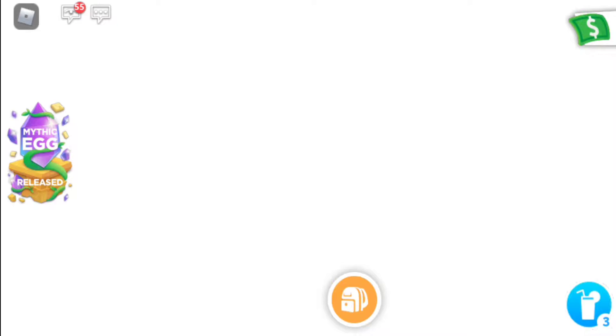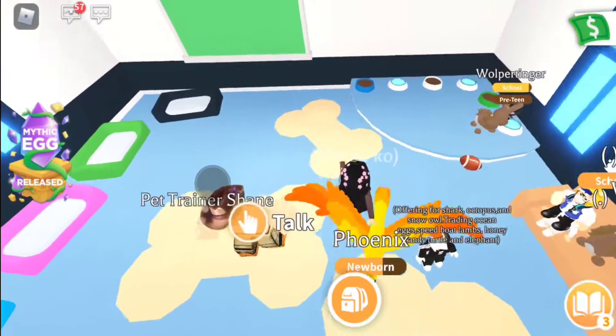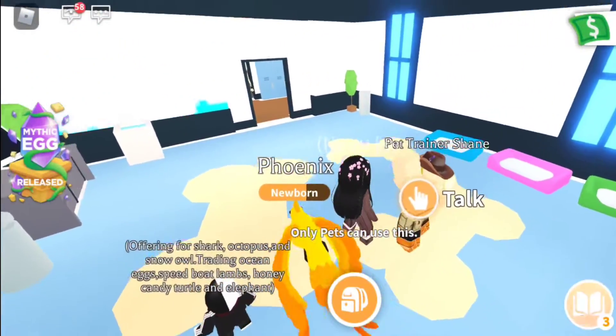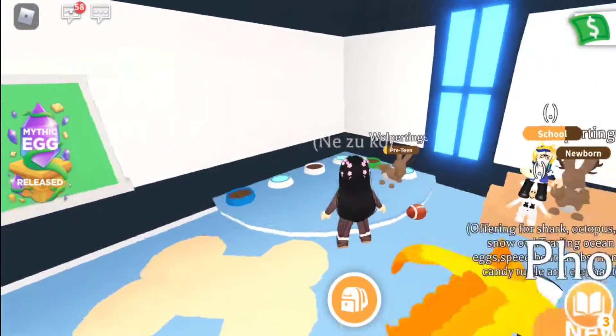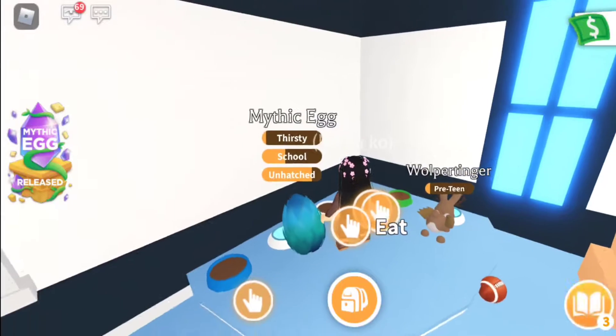Let's go to the school and put it inside the pet. We need to put it in the pet bowl. We'll just have to wait for a mythic egg to come back. Okay guys, we're gonna hatch it now. Let's put it in thirsty.